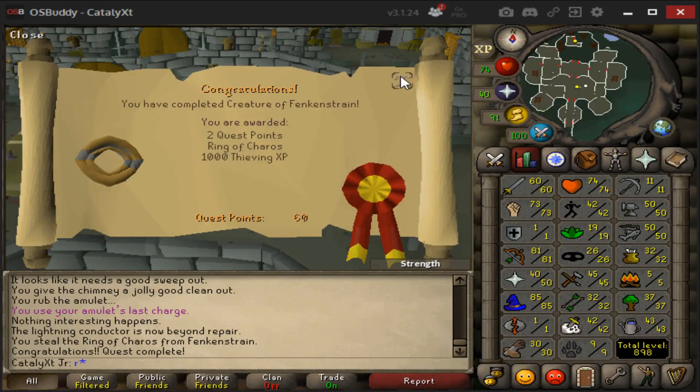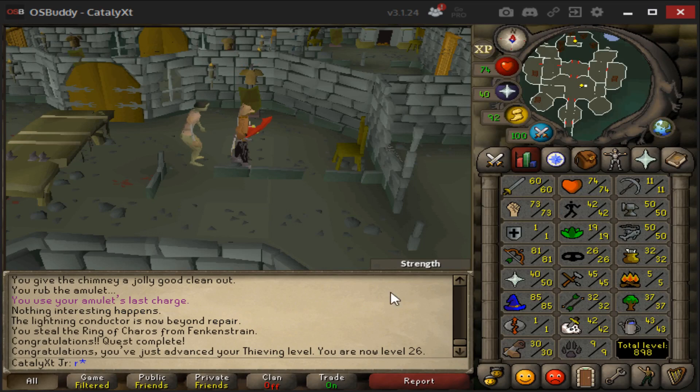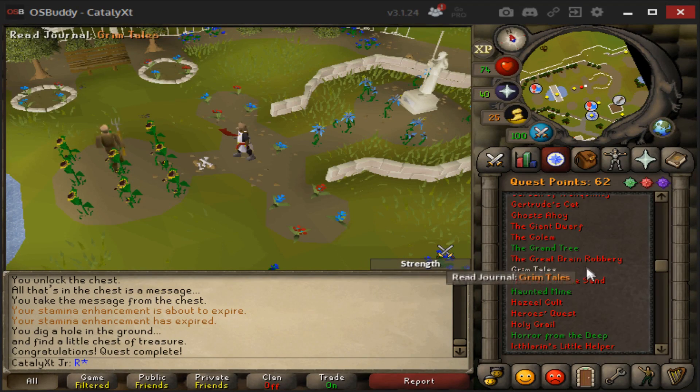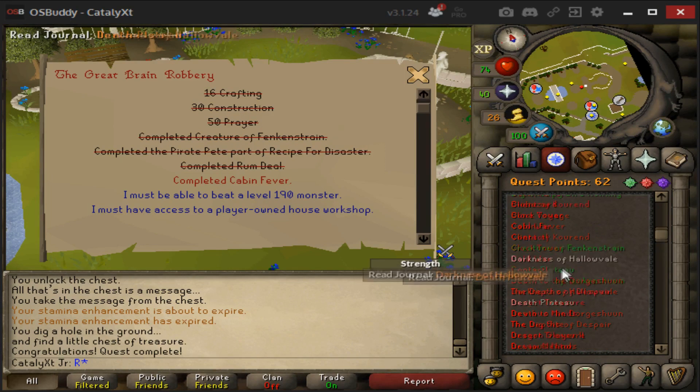Creature of Fenkenstrain is done — she gave me the XP to 26 Thieving. Now it's time for Pirate's Treasure, which was extremely easy. Let's see what we have left for Great Brain Robbery — all we've got left is Cabin Fever.